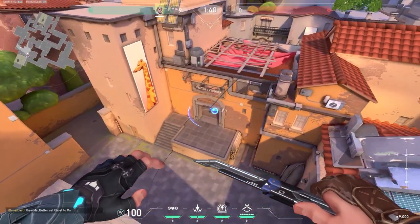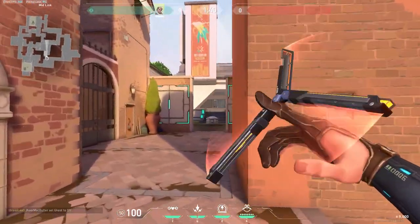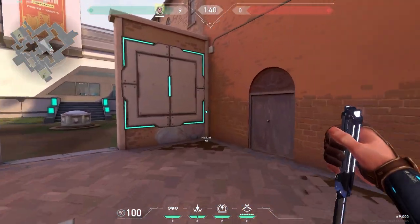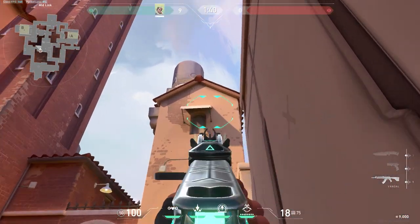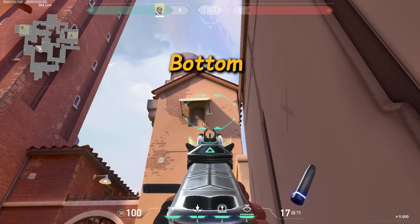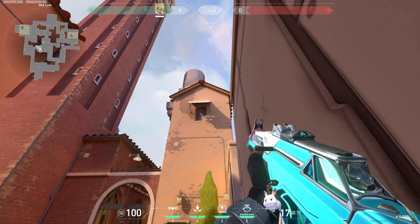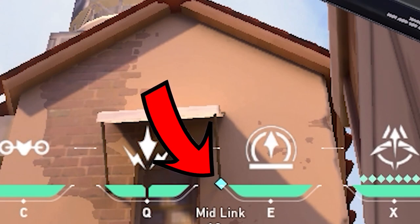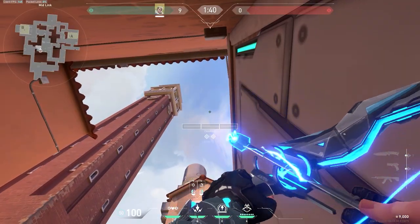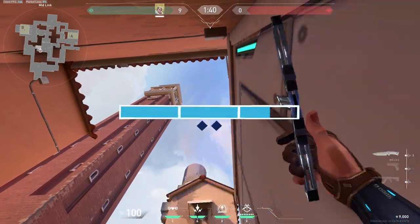Moving on to Sova, here's a double shock dart lineup for market. Once the round begins and the barriers drop, place yourself in this corner right here by tiles. From this corner, pay attention to that roof above that window — the bottom of the right support will be your reference point. For your first arrow, place the top left tip of your hotbar line, which is below your recon dart ability icon, right there on that reference point. Take out your bow and fire this arrow with two charges.